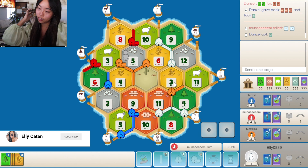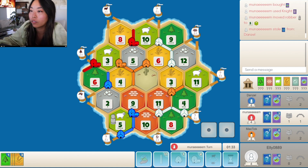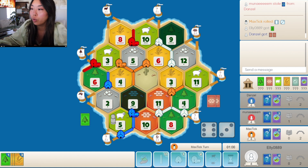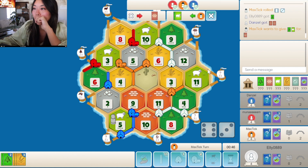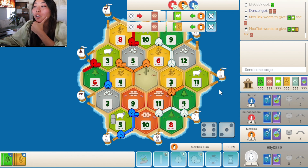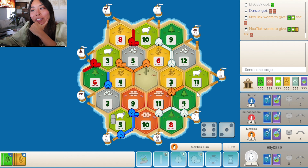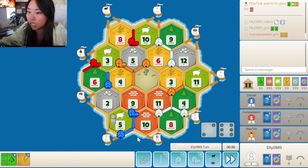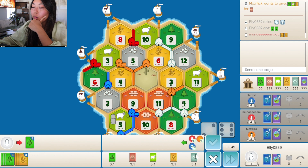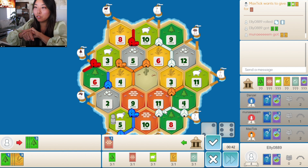Even though I'm at four VP, I'm still technically behind — at least behind blue and red because they have two devs. I don't think this brick port is actually going to do anything. I would rather almost block orange off from their 3-to-1 port, or at least make it harder for them to get there by going on the 4-11. Alternatively, the sheep port could also be great for us. I wonder if we can get an ore or a sheep and pop a dev. Or do we build a road? Blue could also try to go...